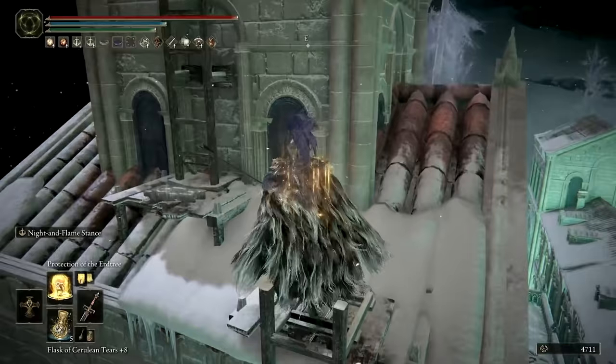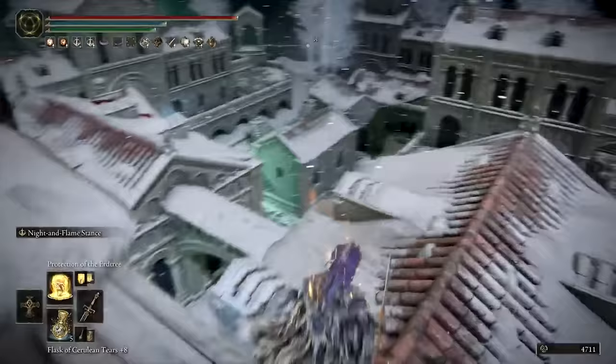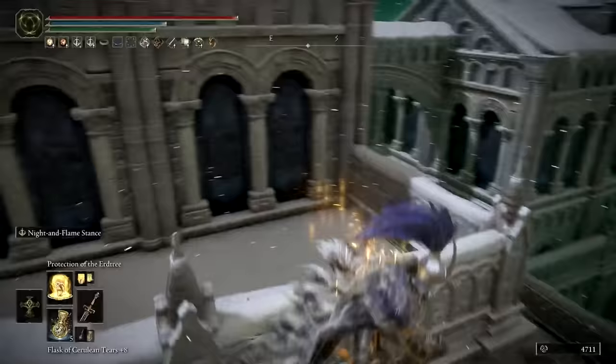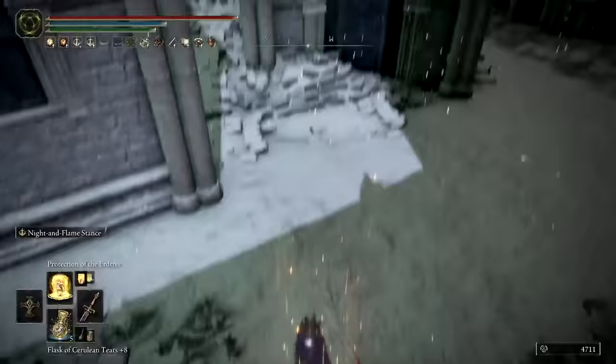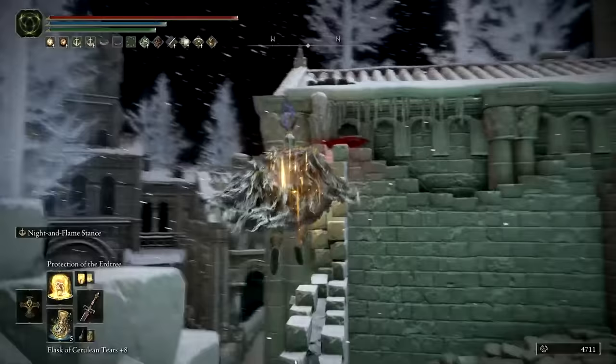From the second figure, drop down and move southwest towards the third figure, retracing a small part of the path taken when first entering the Everjail. You'll want to climb up some crumbled ruins and deal with the archer up on the roof before moving further northwest.